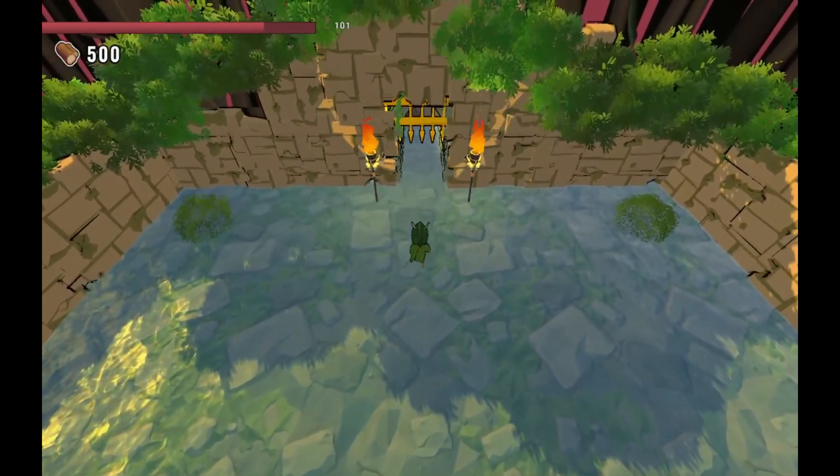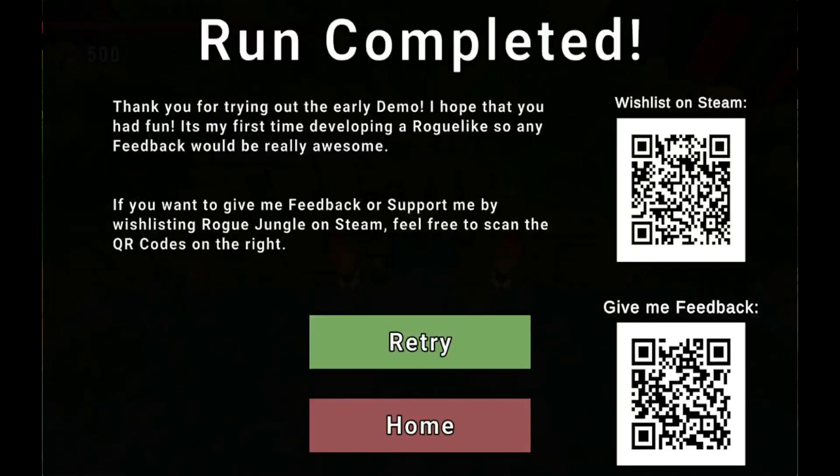We got a number on the screen there. Run complete! Alright, that's been Rogue Jungle then. Go get in the playtest if you want to try it out — very cool game, I highly dig it. It's got something there. Go check it out, it will be out when it's out — it says to be announced. I appreciate you watching, thank you, and I will see you next time. Peace out peeps.